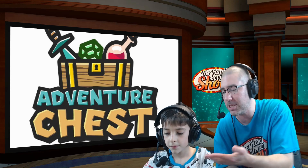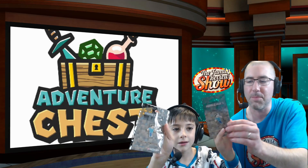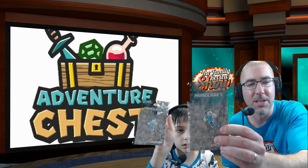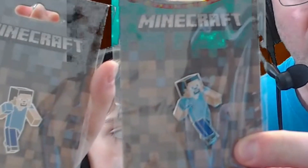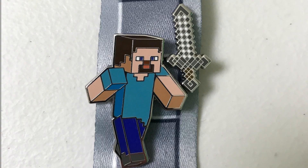But Luke, what's the prize that comes with this one? We've got a collectible Steve pin! So this Steve pin will also go on the lanyard with the iron sword. Oh, it'd be cool if we had the iron sword right next to Steve's arm, and then right across from the creeper.